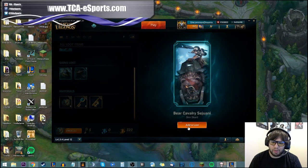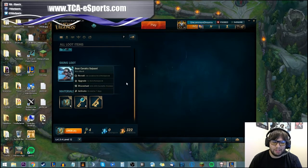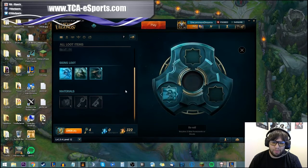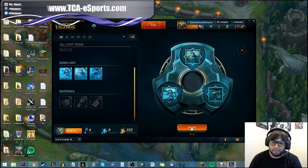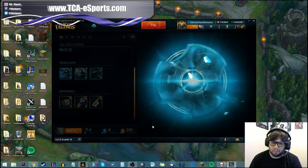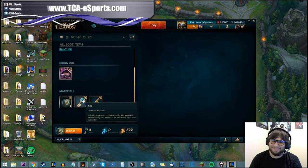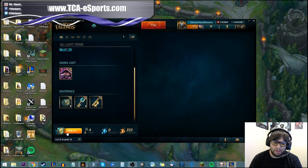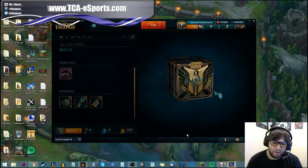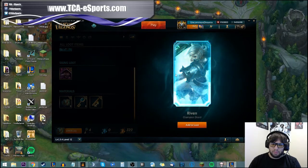Let's open more — Lumberjack Sion, another skin shard. And Bear Cavalry Sejuani. So now I've got three skin shards. Say I don't really want any of those and I don't want to disenchant them — since I have three I'll reroll all three, and this will give me a skin permanent. Bittersweet Lulu! Now that's the permanent one, but I don't actually have the champion, so I could disenchant that or reroll it again.